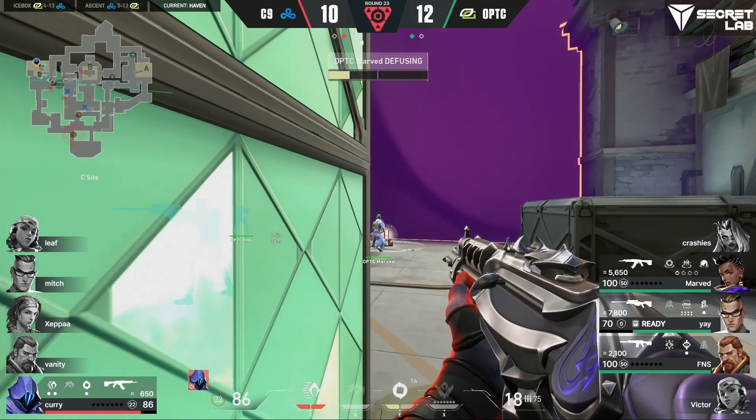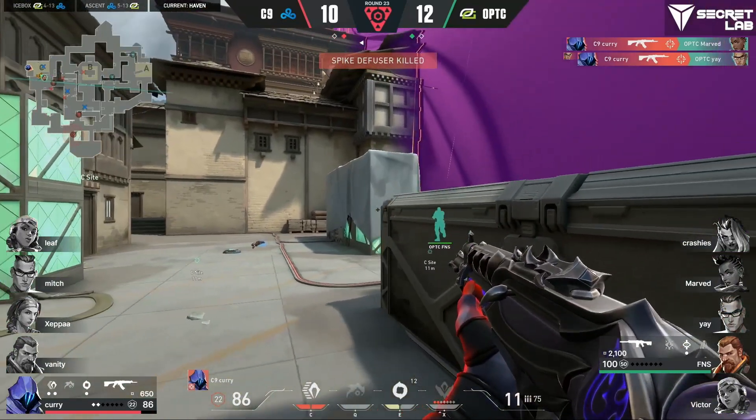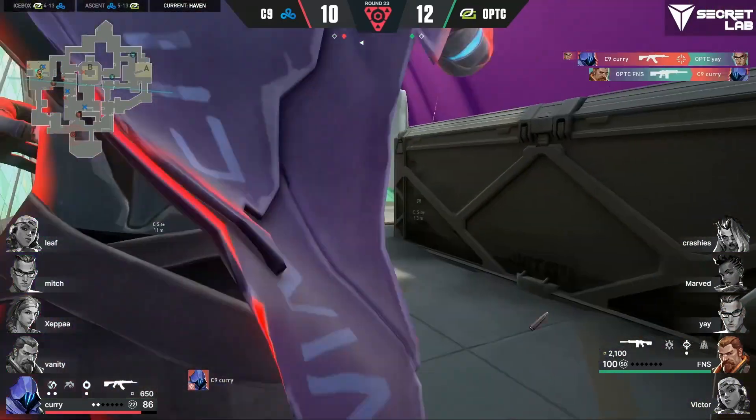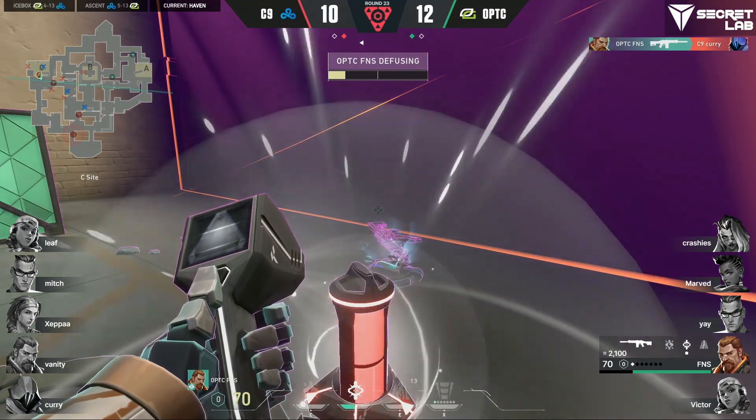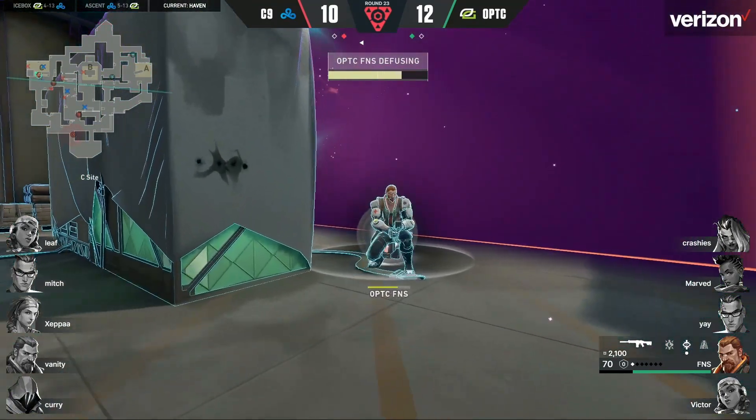He's going to have to go hero — gets a 1v3. He waits, so patient. Finesse gives him a shoulder and he just swings out and gets the kill and the defuse. The kings of North America get pushed but they punch right back.